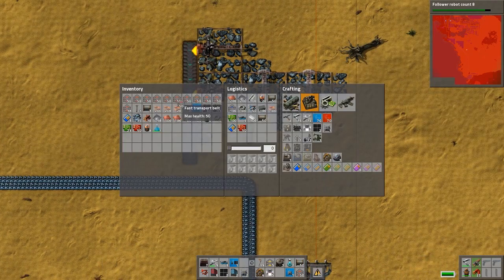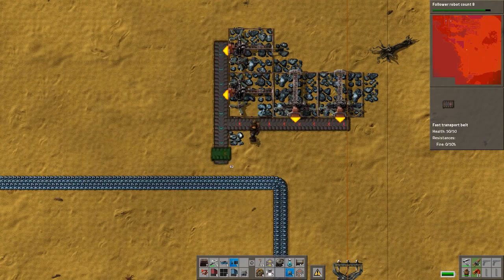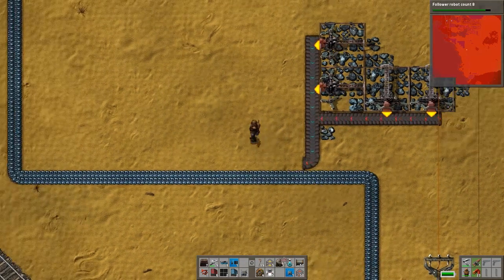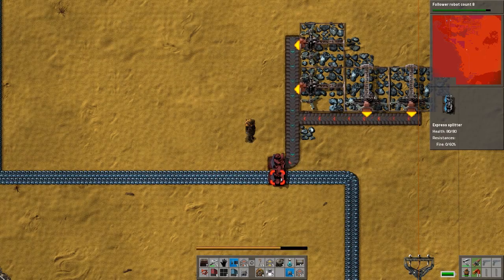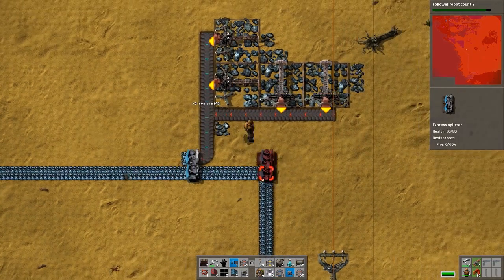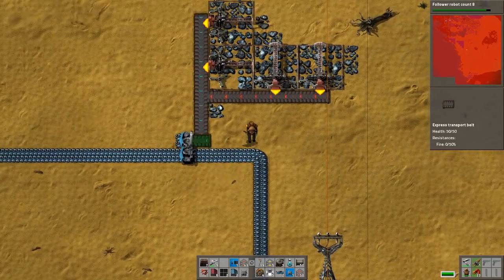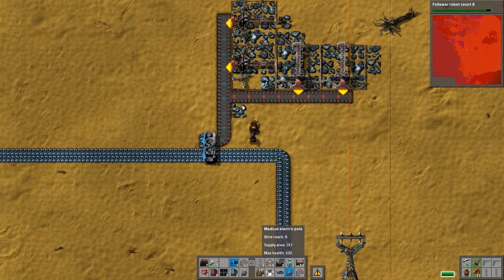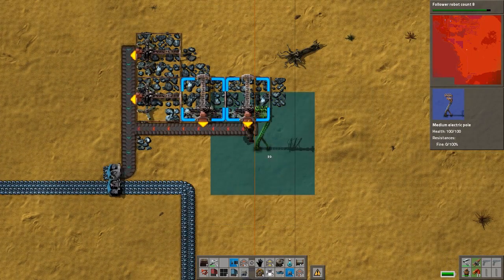Did you put something down by the silo? I'm by my low density structures and the silo I was working on, and there are just weird buildings doing things I don't know the purpose of. I might need to kill one smelter to have enough room here.